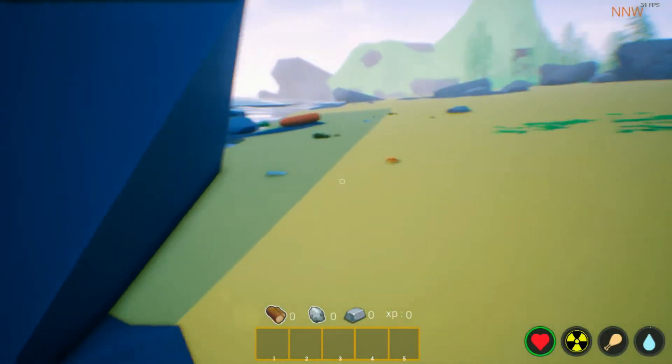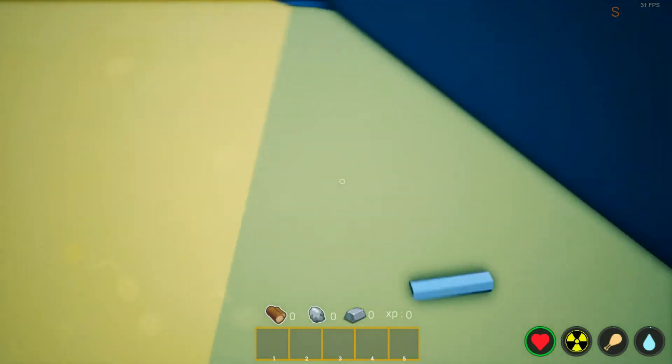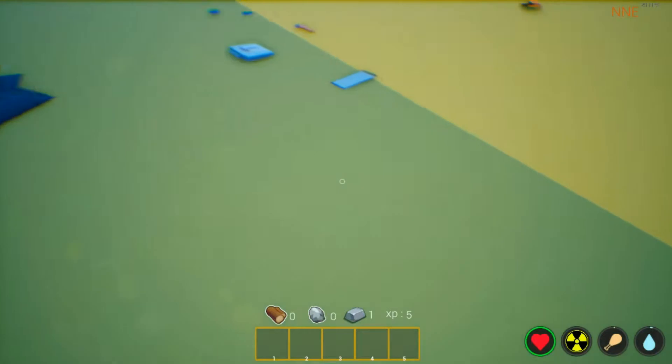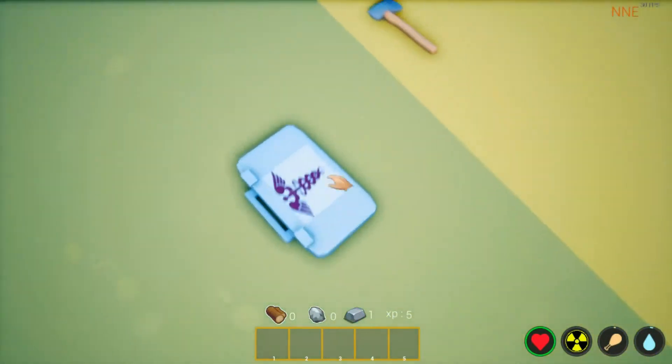We have our HUD — we have health, radiation, food, water, and some stuff to pick up on the ground. That looks like an ingot, and it most certainly is. This looks like a story — we'll get to that later.